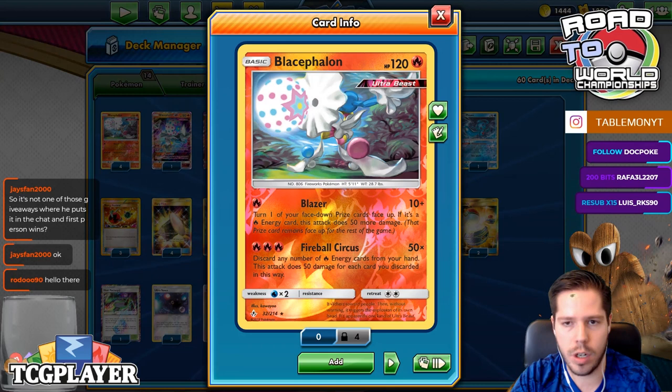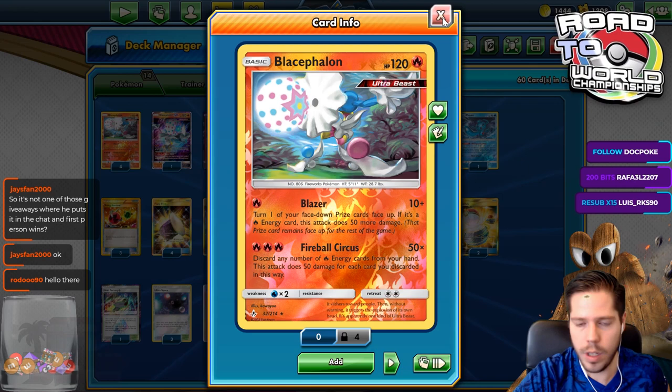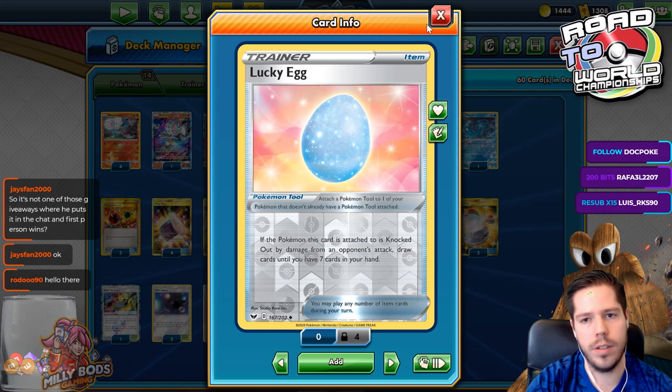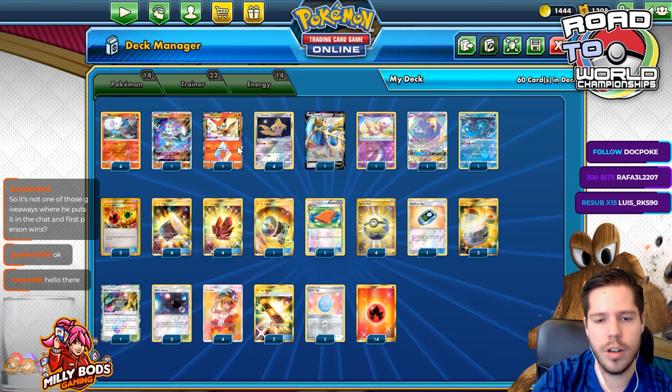And now we have Lucky Egg, where if the Pokemon the card is attached to is knocked out by damage from an opponent's attack, you draw cards until you have 7 cards in your hand. So Lucky Egg will allow you to replenish resources, which is pretty impactful. This deck needs to find energies and resources to get back-to-back attacks, and between Lucky Egg, Zacian, and Oricorio, you should be able to do that.